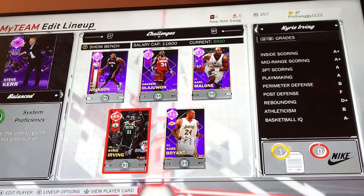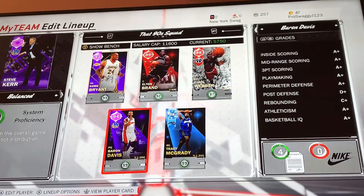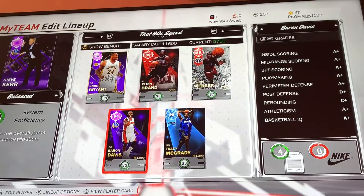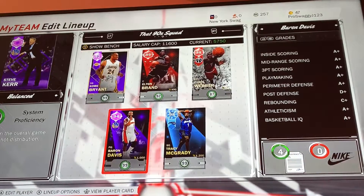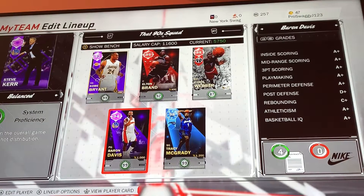For now guys, I hope you enjoyed the auction house draft lineup. If you want to see another gameplay with this lineup let me know — give this video a thumbs up, don't forget to sub and tell your friends. I also have a new squad builder featuring players drafted in the 1990s — I went by cards I had, so we have Kobe, Baron Davis, Chauncey, Richard Hamilton, Brent Barry. We got some pretty good cards. Smash the thumbs up and leave a suggestion in the comments.